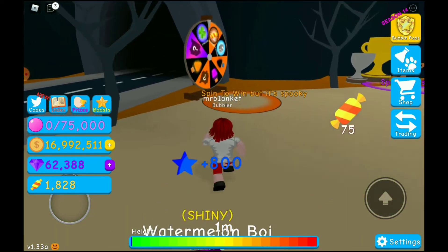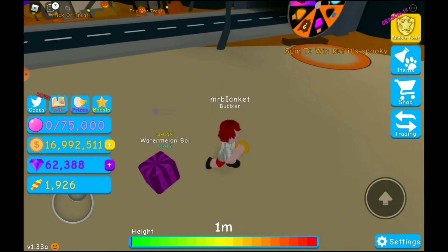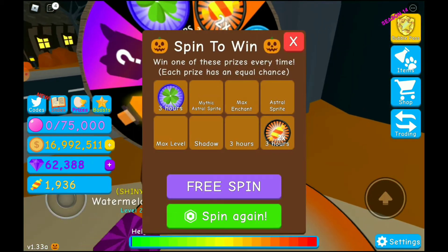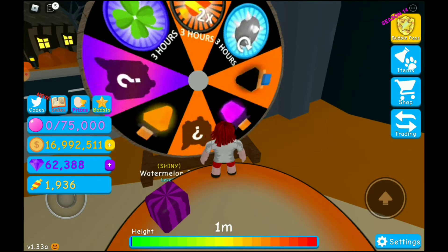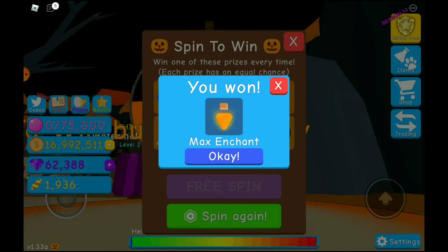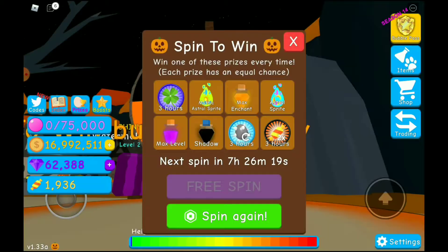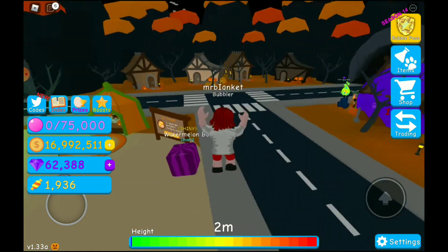Right now we're going to see the spin-the-wheel, but it's spooky, so we're going to spin that. We get a free spin — let's see what we get. That's the arrow — we max enchant. I don't know what to do with that, but it sounds like it's probably simple to use. I'm not going to use that thing.